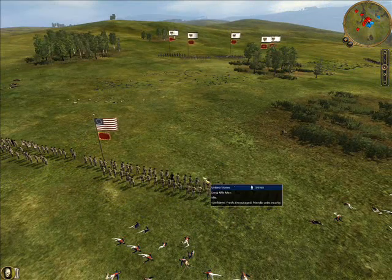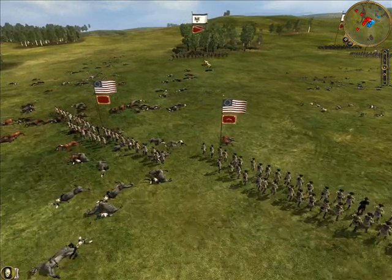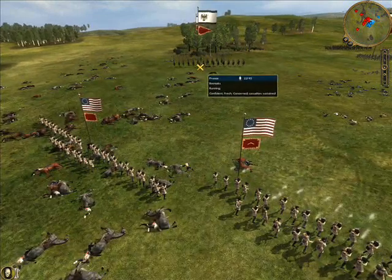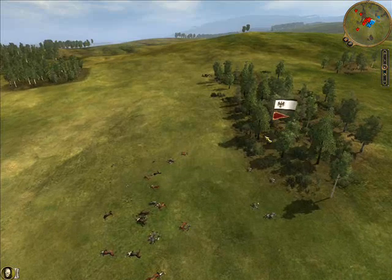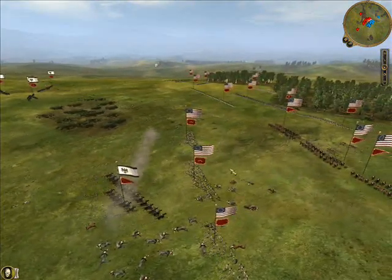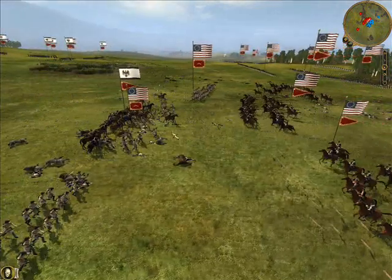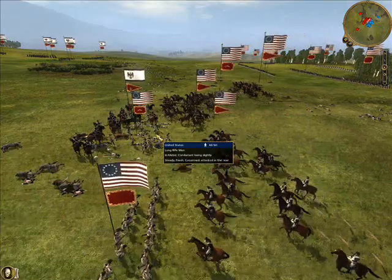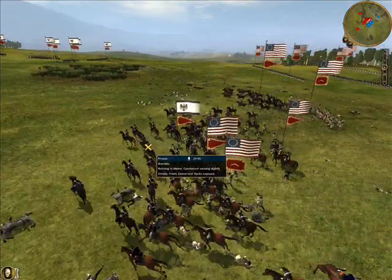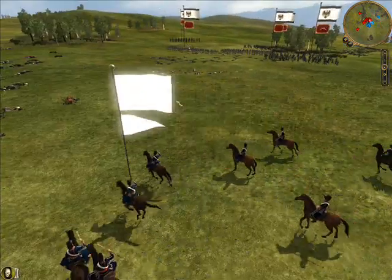I send three units of long rifles to lure his cavalry in. But unknown to me, he's hidden some of his cavalry in the trees. At this point I thought 'oh crap' — I literally thought 'oh my god, where did they come from?' Because I assumed I'd already destroyed these Bosniak Lancers. I then swamp him with my cavalry as he attacks me.